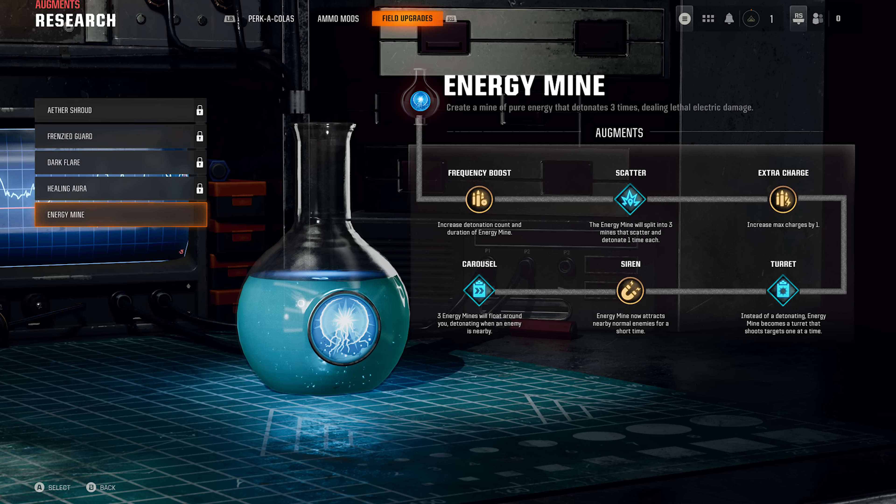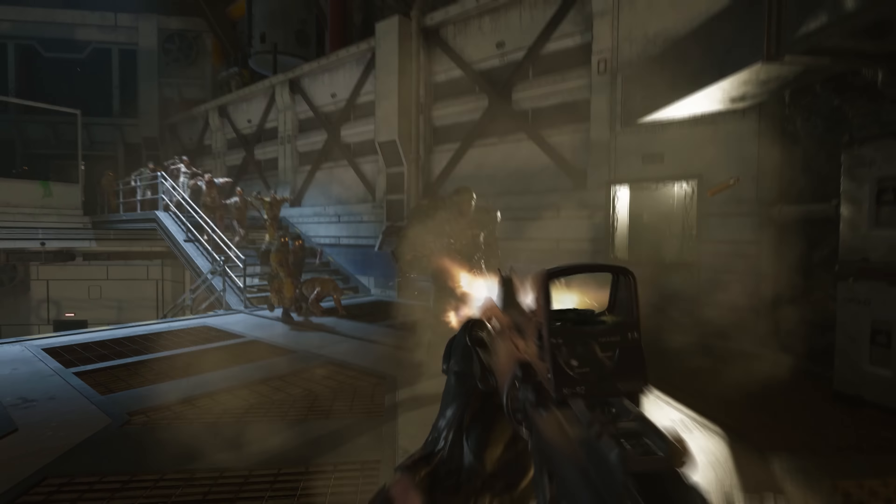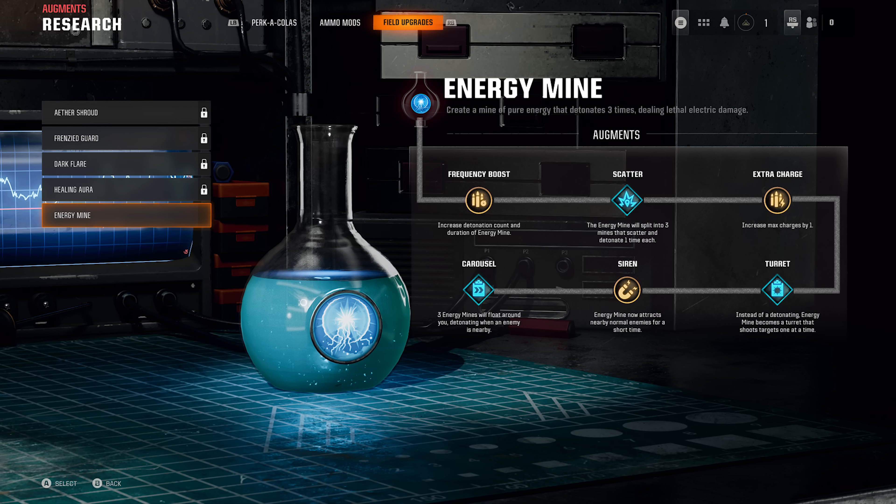In order to unlock progress towards the augments for any item such as Energy Mine, you simply select the item you'd like to research in this menu, and when you're in-game you'll start earning XP which will make progress towards unlocking that augment. Once you've earned the required XP to unlock the individual augments, you'll then be able to choose the specific major and minor augment you want to apply to the specific item before the start of a match.